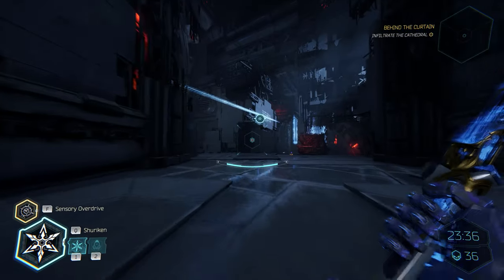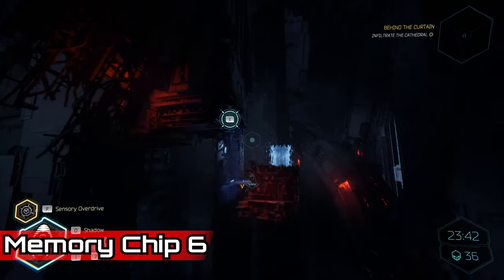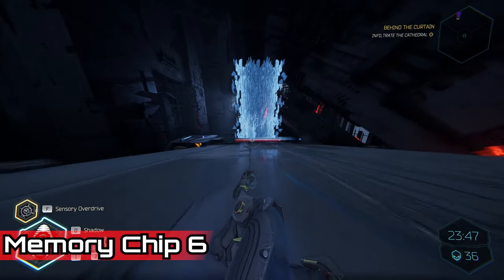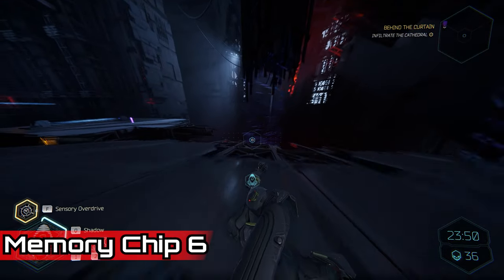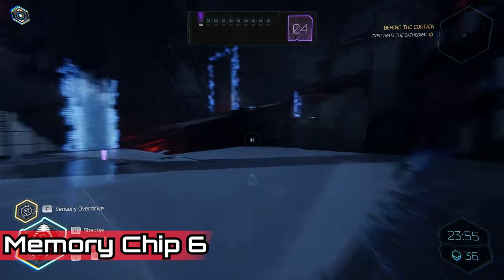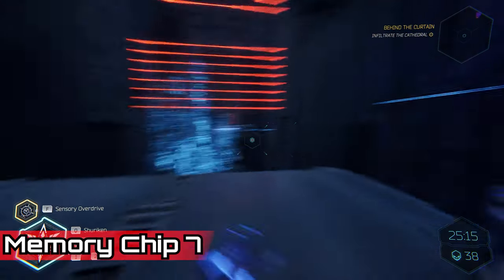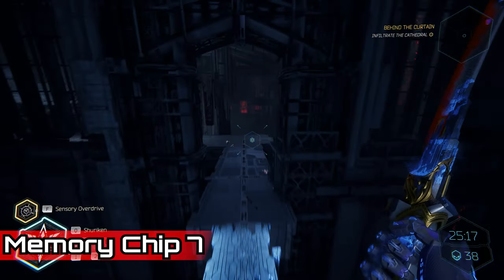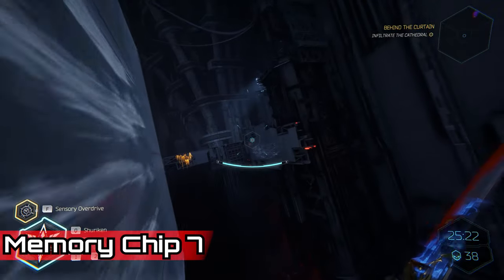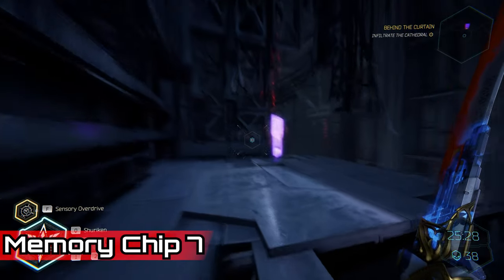Progressing forward gets us another memory chip — this one is very hard to miss. Once you've cleared the way and used your Shadow clone skill to get across, you'll see it fairly easily; you have to go this way for the story anyway. For the next memory chip after that, once you see the laser wall ahead, time your jumps and dashes to get through, then use your shuriken to activate the wall. A couple of wall rides and gap jammers later, you'll reach the platform and the memory chip is yours.